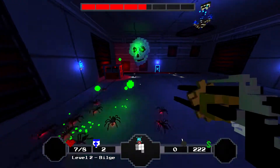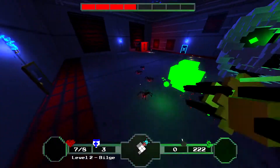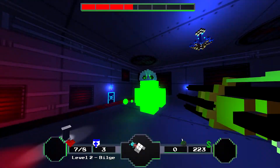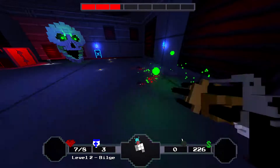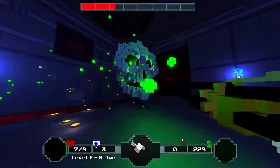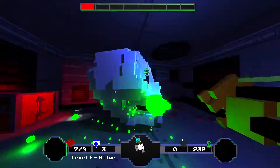I don't have any bombs — crap. Need to do some spider controlling here. Definitely want to pick up another gun. I should have taken the crossbow. Could really use a bomb, to be honest. Alright, I just want him to die, get his item, kill the spiders, and move on with my life.